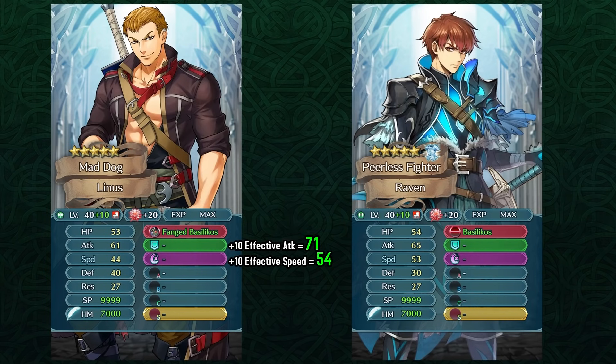He ends up at 71 attack and 54 speed compared to Resplendid Raven. Not to mention he has no problem against opponents who have buffs to their speed or defense. Raven, on the other hand, doesn't have anything of that nature — he has Basilico's weapon refine and also loses out on bulk, while Linus has 10 extra defense. Linus is gonna be better functionally because of this weapon refine if you can afford to spend Grails and Trait Fruits. Raven doesn't require those resources and will be in the normal summoning pool.